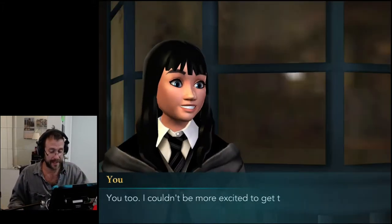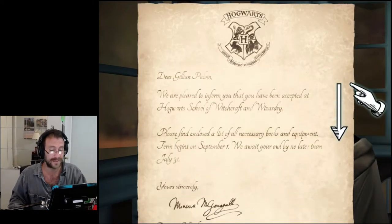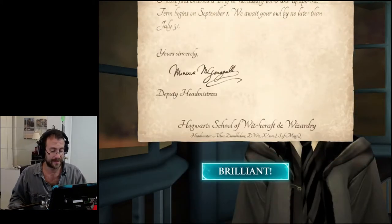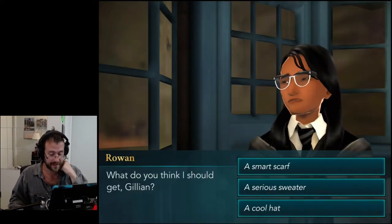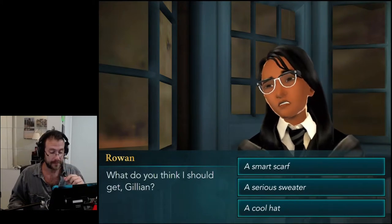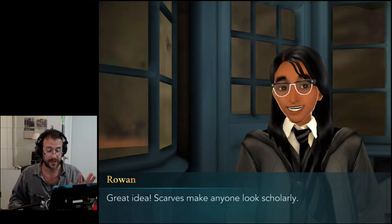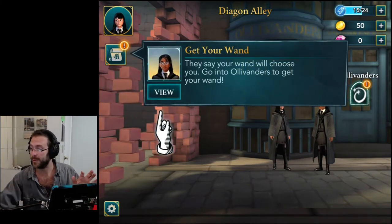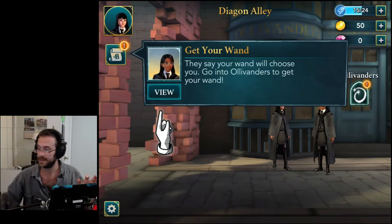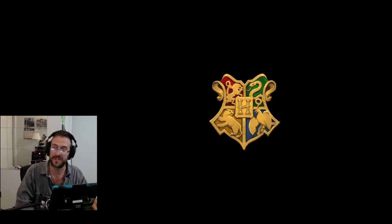Pleasure to meet you, Jillian. I couldn't be more excited to get to Hogwarts. That's my acceptance letter — nice. You've been accepted to Hogwarts. What should I get? A smart scarf, a serious sweater, a cool hat. I'll go with a smart scarf, unless you're going to wear a low-cut shirt — then I don't want the scarf on. Looks scholarly. I need a wand. We might as well stick this out to play the first ten minutes of the game. I'm just skipping through the dialogue. If you want to read it, you can pause. I just want you to see the actual game.